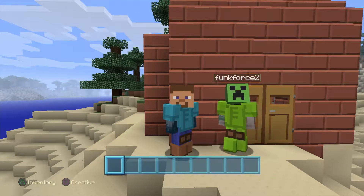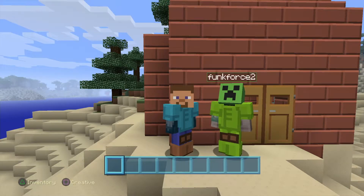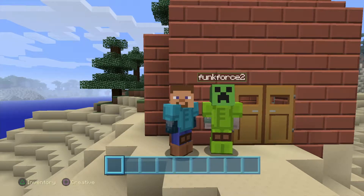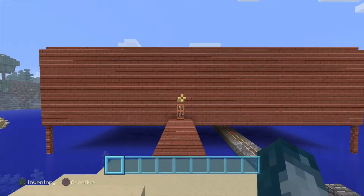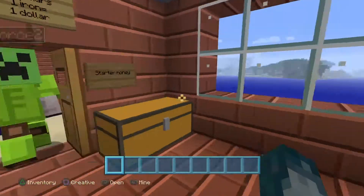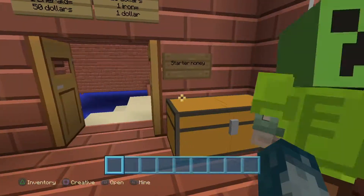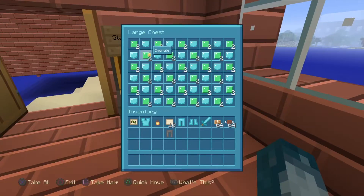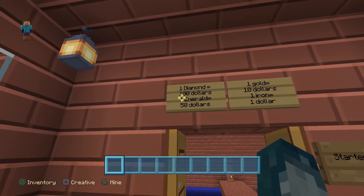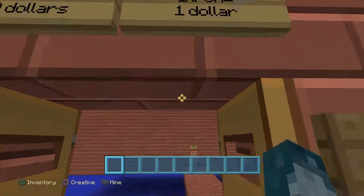What's going on everybody, NSA Crimson back with a brand new video with NSA IV. This is our Minecraft world — we're just gonna give you a tour. So when we open this up to public, people will spawn in this room, read the rules, and take their starter money: two emeralds and a diamond. One diamond is a hundred dollars, one emerald is fifty dollars, one gold is ten dollars, and one iron is one dollar.